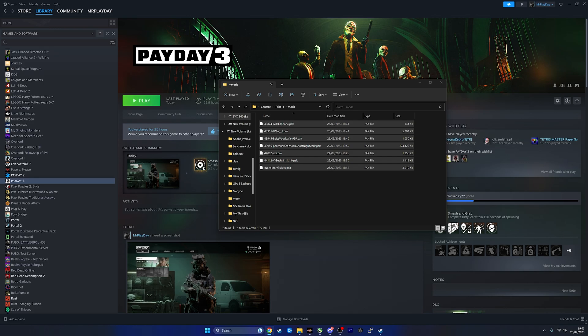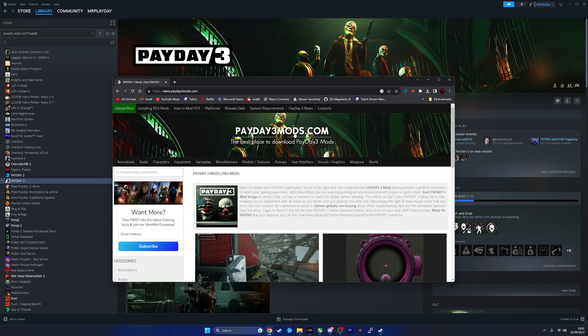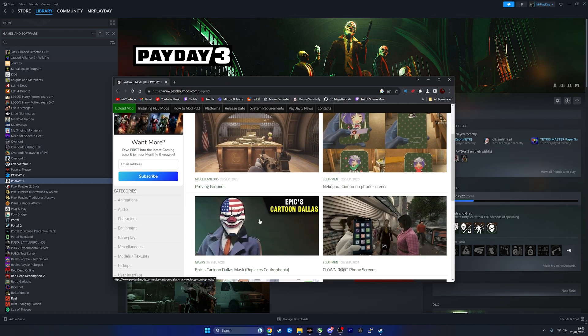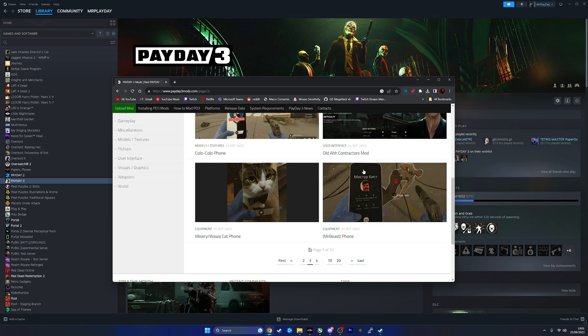Where do I get the mods? Glad you asked. Search up Payday 3 mods — I know, crazy — then go on payday3mods.com. I know, it's crazy. And now you can get any of these mods here, there's a lot of sick mods.